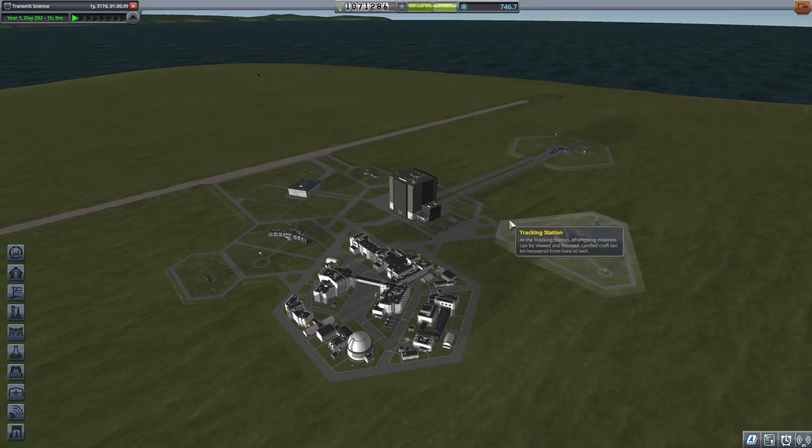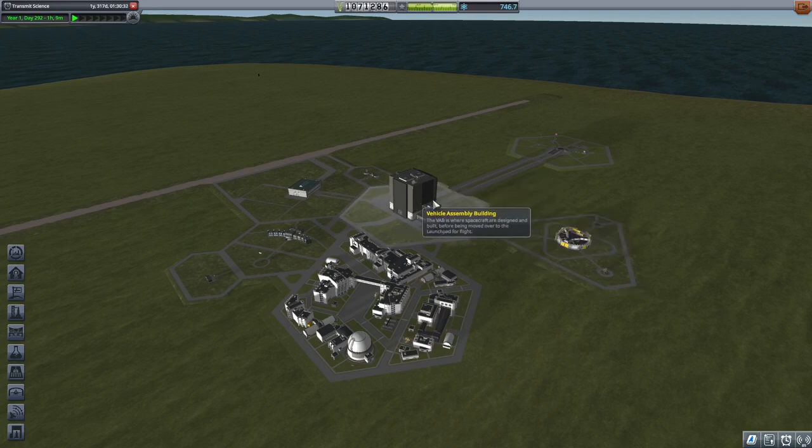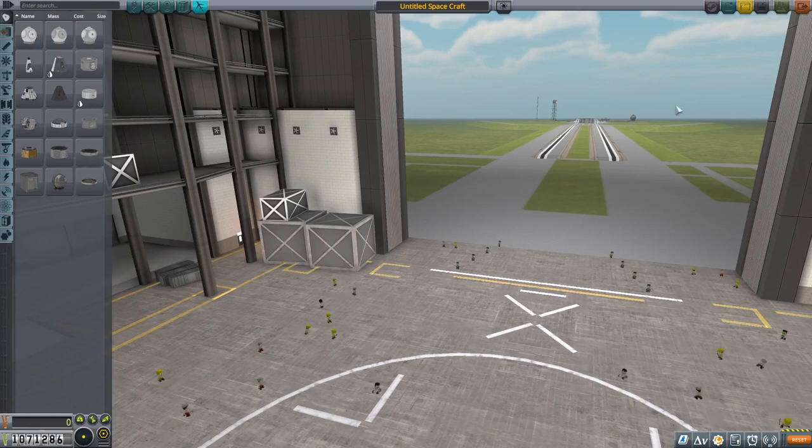The delta-v required for a Minmus encounter is 930, so if we need 3,800 to get into Kerbin orbit and another 930 for the encounter, that's 4,730. We'll probably need to adjust inclination — add a couple hundred for that — and another 200 to deorbit on the way back. So around 5,150 delta-v should be enough to do this mission.